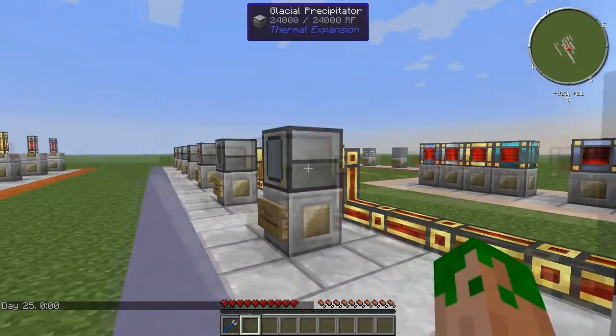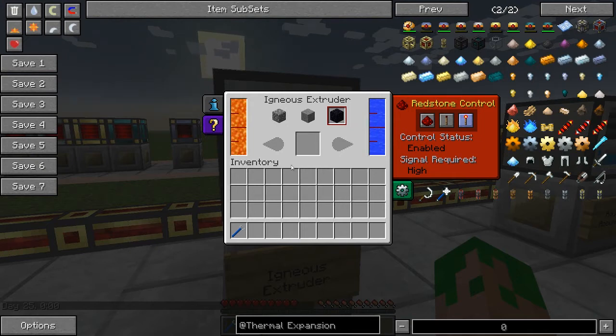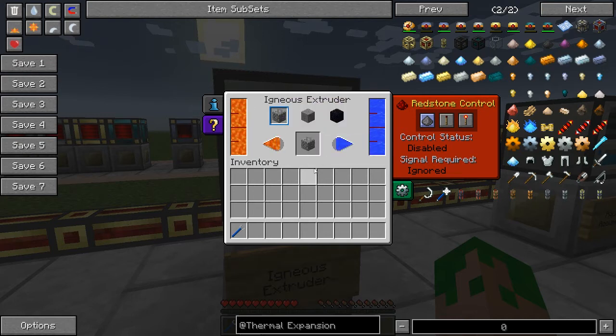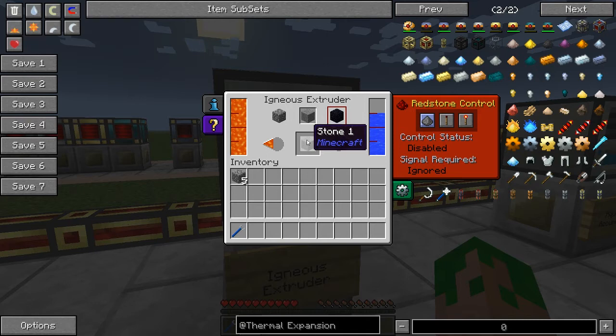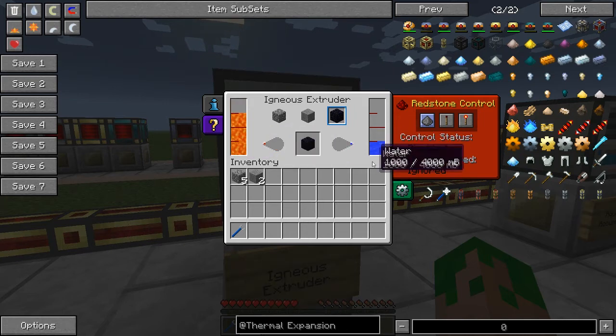Next is the igneous extruder, which is kind of the opposite of the glacial precipitator. Instead of creating snowy water blocks, it creates stone and obsidian with lava. Cobblestone generation requires no water or lava consumption at all — it's completely free. To create stone, there is no lava consumption but there is water consumption. To create obsidian, it's a bit slower and requires both lava and water consumption. This means you can create infinite cobblestone easily, fairly easy stone by pumping in water, but obsidian is harder since you must constantly pump in both lava and water.